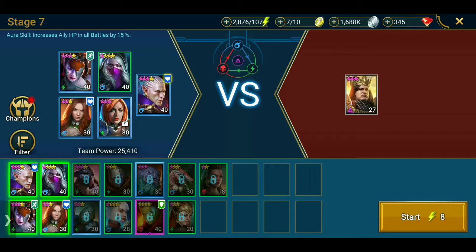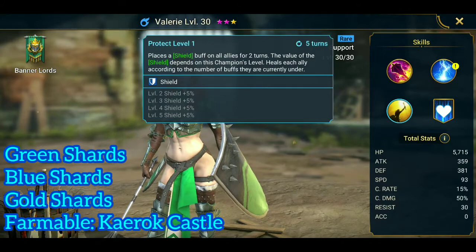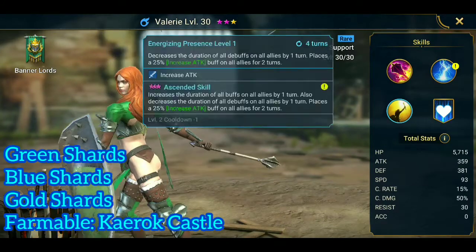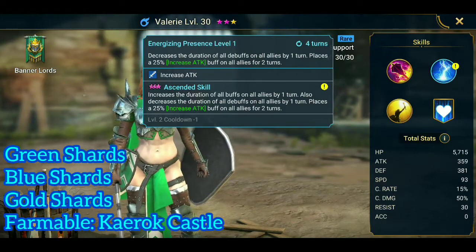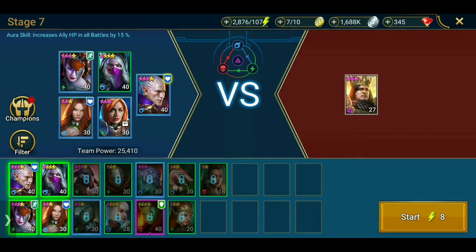We have Valerie in here especially for her shield. The value of the shield depends on the champion's level — not so much for the heal, but for the shield. It also decreases the duration of all debuffs on all allies by 1 turn. Keep that in mind, because that will be important in a few seconds.